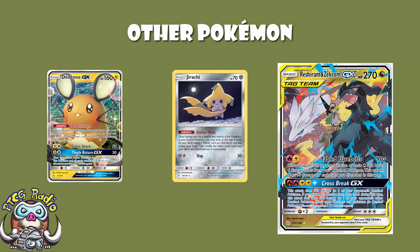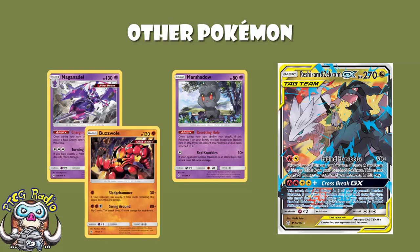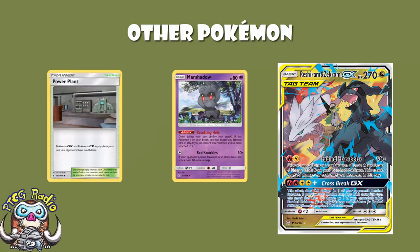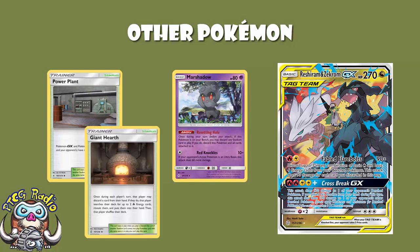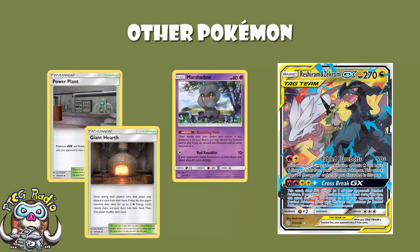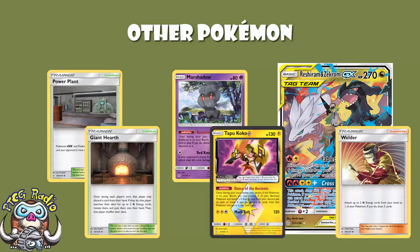We have two copies of Marshadow — a decent attacker against Naganadel or Buzzwole — but really it's here to get rid of stadiums, since we need our abilities on our GXs and need to counter Power Plant. We're using one list principally. This list doesn't play Giant Hearth, though some do. They all play Heat Factory Prism Star because it's amazing — discard a fire energy, draw three cards. You cannot be stuck behind Power Plant. Incidentally, Giant Hearth is really good here for discarding lightning energy for Tapu Koko and searching two fire energy to attach using Welder.